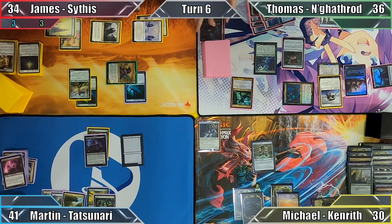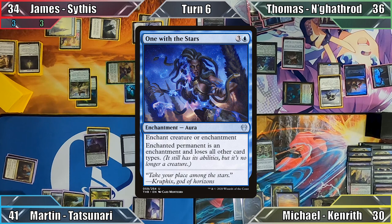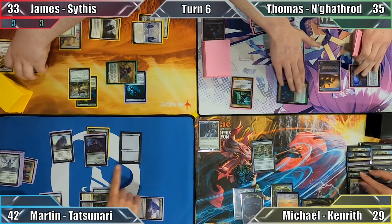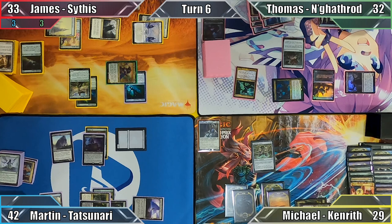I play Temple of the False God and use it to help cast Season of Renewal, returning Doomwake Giant and One with the Stars from my graveyard to my hand, then cast the Giant, triggering its constellation ability. My opponents' creatures each get -1/-1, killing Timeless Witness and Sire of Stagnation, and Kami drains the rest of the table for 1. This triggers Mindcrank, milling Michael and James for 1. I move to combat, attack Thomas with my Toad — he declares no blocks, taking 3 damage — then pass to James.